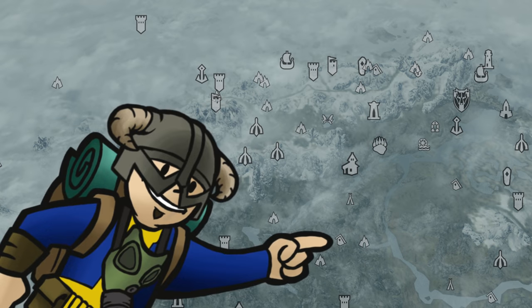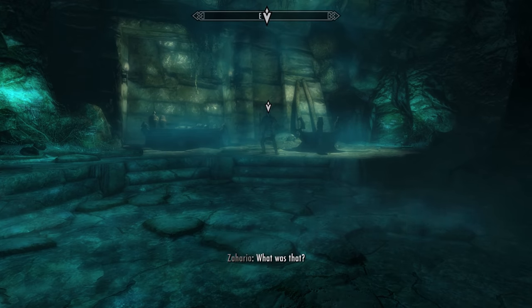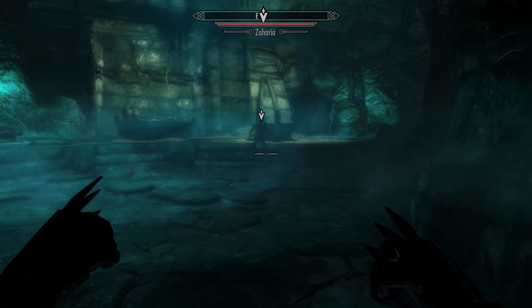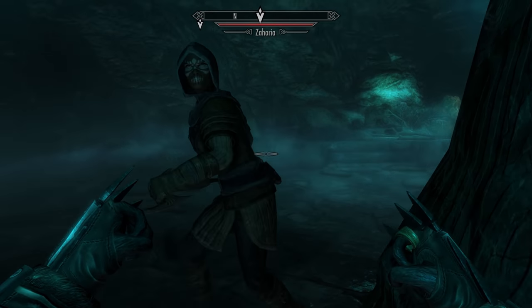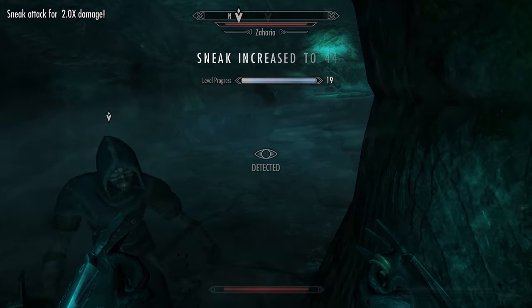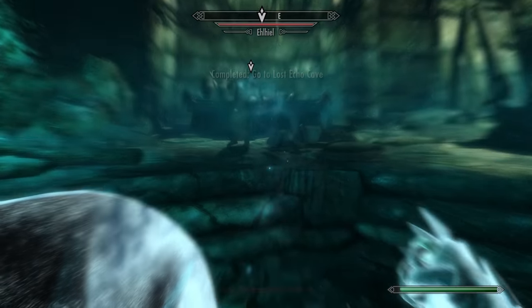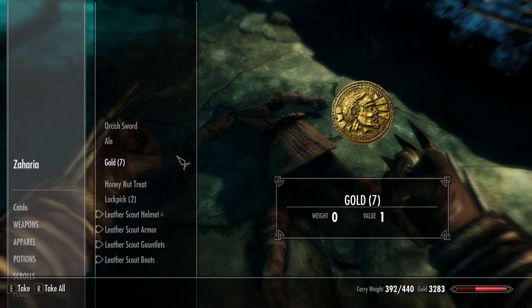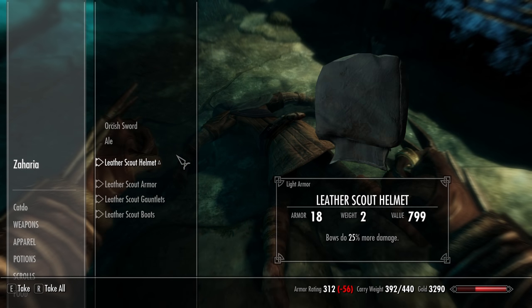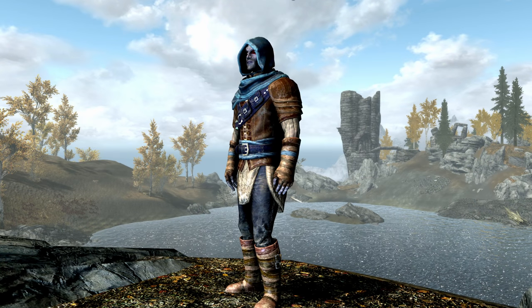The quest takes you to Lost Echo Cave, which is southeast of North Watch Tower, or west of Solitude. Once you reach the larger cavern with the brazier, Zarya — fully clad in the enchanted Leather Scout armor — will be ready to fight you melee if you did the optional objective. If you didn't, El Haile, a mage, will be standing over Zarya's body instead. Skipping the optional objective gets you more — El Haile's journal on top of the armor itself.